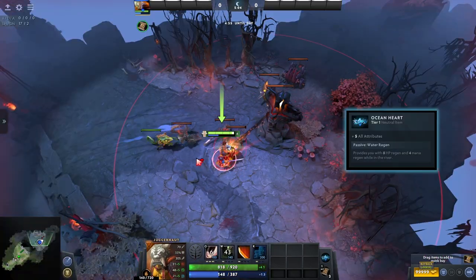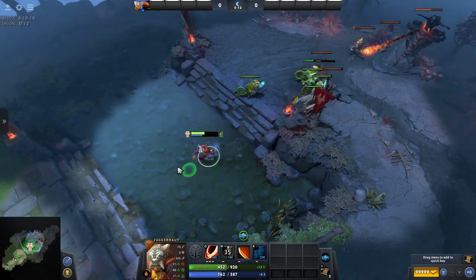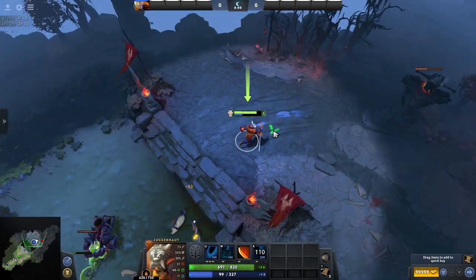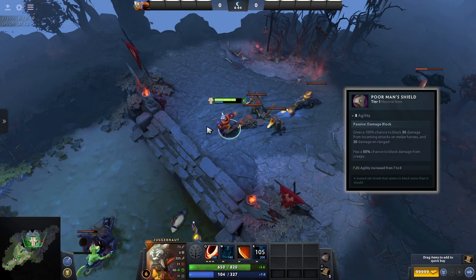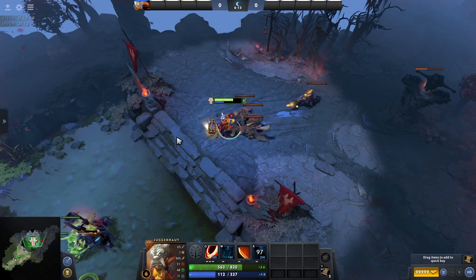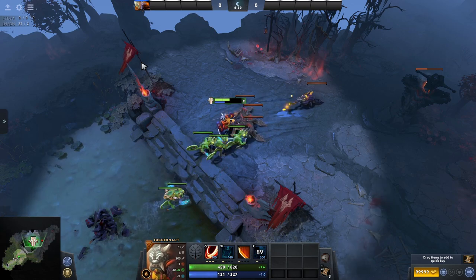Next up is the Ocean Heart, another reasonable tier 1 item that gives you 5 to each of your attributes. Not only this but it also gives you bonus health and mana regen while in the river, which is really handy for roaming or ganking heroes that want to make some early plays. Again if you've played Dota for a while you'd probably recognise the Poor Man's Shield. This was a great item to buy in the early game to block some early harass. It blocks 30 damage if you are a melee hero and 20 if you are ranged, as well as a 50% chance to block similar damage from creeps. The shield also grants 8 agility, making it really nice for agility carry heroes as it boosts your survivability and damage.